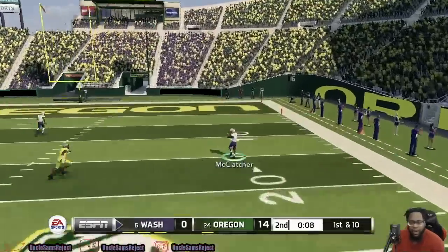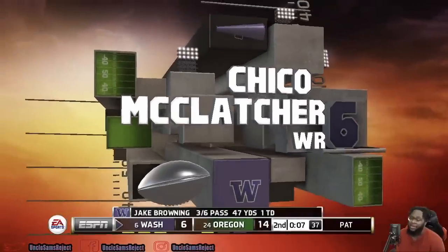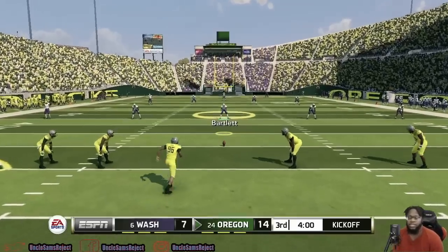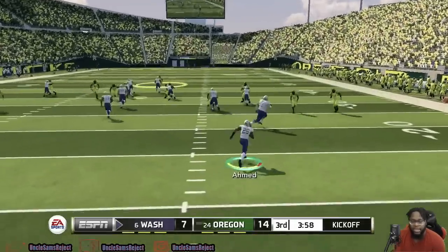Browning makes the throw — he's got a man wide open. He sees McClatcher and that's six! The Huskies are on the board heading into halftime, baby. That chain of events was huge. Washington starts off the second half getting the rock back — they have the momentum right now. Nice 14-point swing at the end of the half.